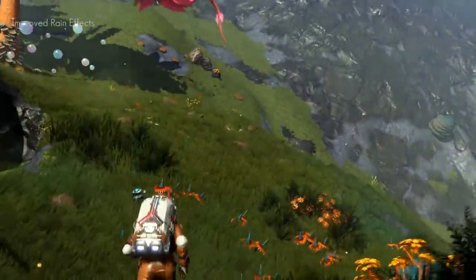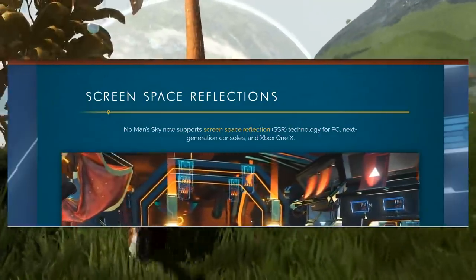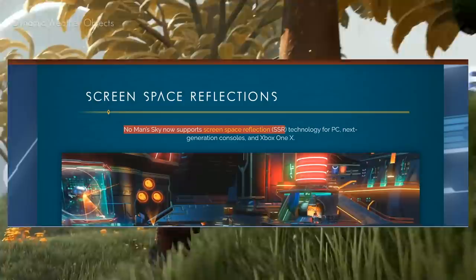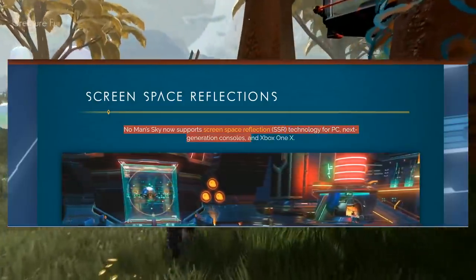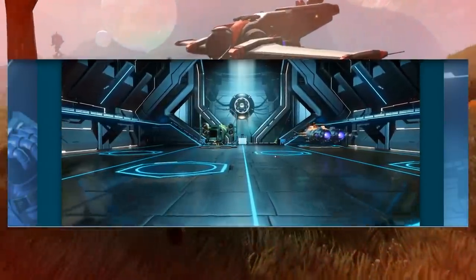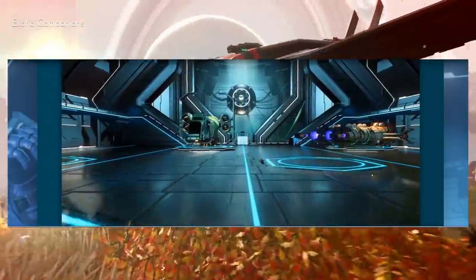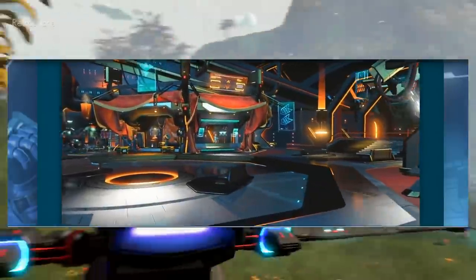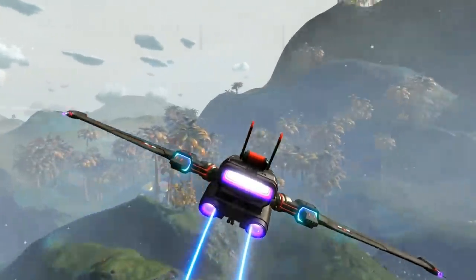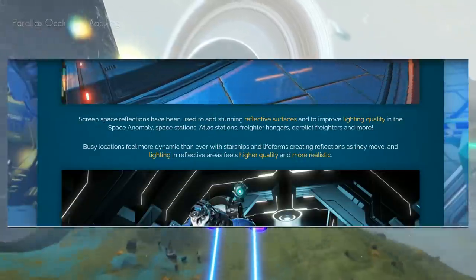It's really impressive what they're doing in this update. First up: Screen Space Reflections. No Man's Sky now supports SSR technology for PC, next-generation consoles, and Xbox One X. The game is shaping up and looking beautiful. This is how you handle your game — even if it has a rough launch, you stick with it. I think Cyberpunk and other games can learn a lot from this one.